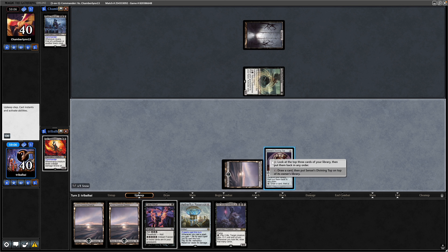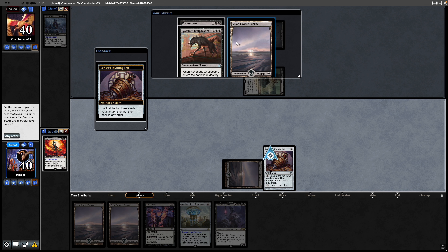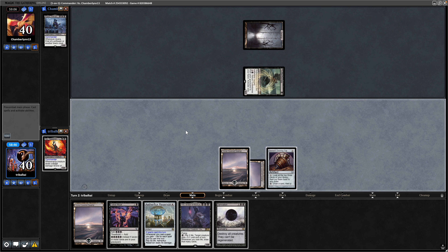So let's instead go for setting up our next few turns. Damnation could be useful. We'll go Ravenous Chupacabra, Swamp, and Damnation on top. Throw down a Swamp, spin Sensei's Top at the end of the turn and pass, hoping my opponent just plays out all their creatures into the board wipe, which will buy us a nice number of turns.